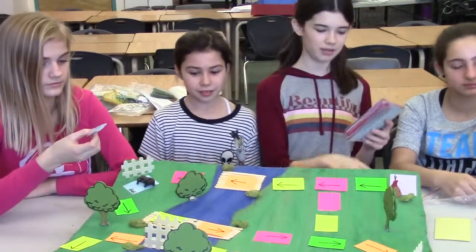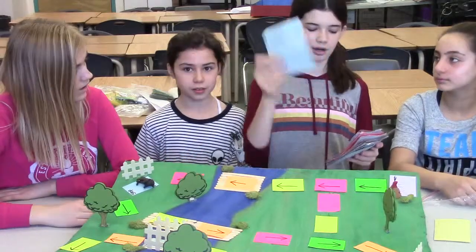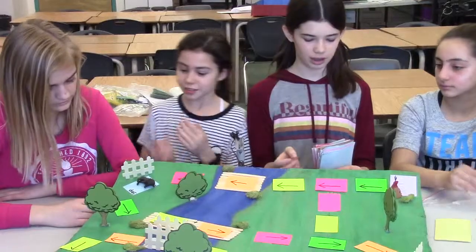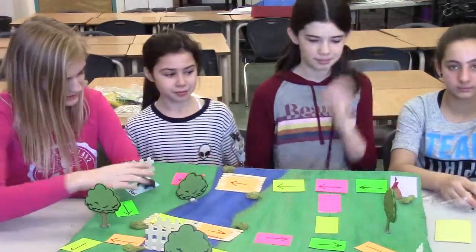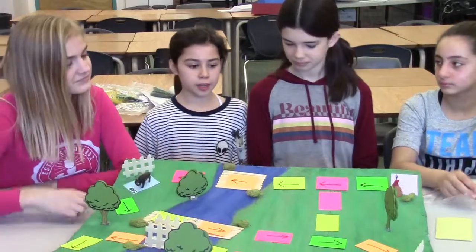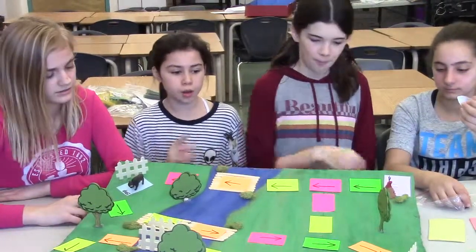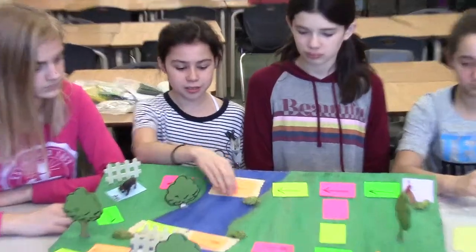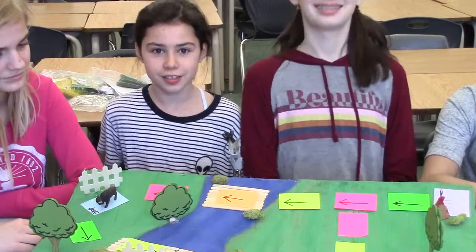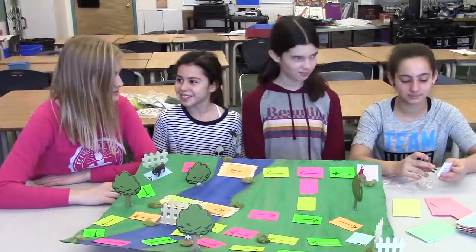On every blue square, you get one trading card, and you can either trade with one of your other players or just collect another one. If you would like to trade with one of your other players, they must be on a blue square or at the end of the game. And the orange squares are just squares — they're just there to make you question everything.